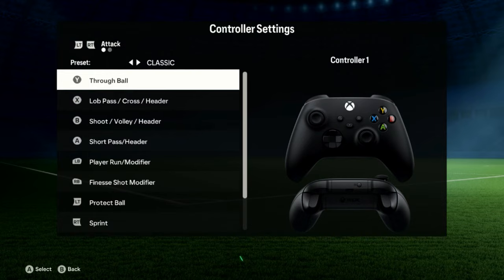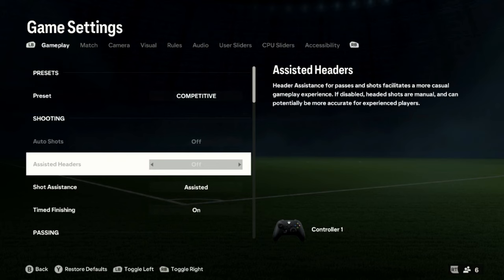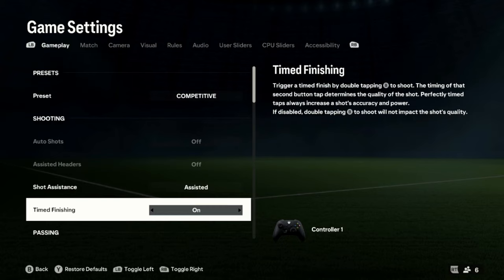I play on Classic for the customised controls. On gameplay, I start with competitive. Shot assistance: assisted. Time finishing: on. I think people need to learn time finishing this year because it is so OP. It is hard to learn, but once you get it down, it is unbelievable.